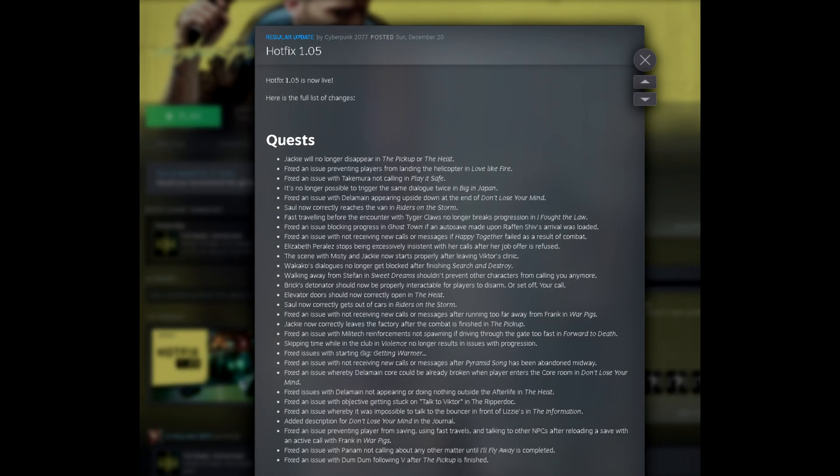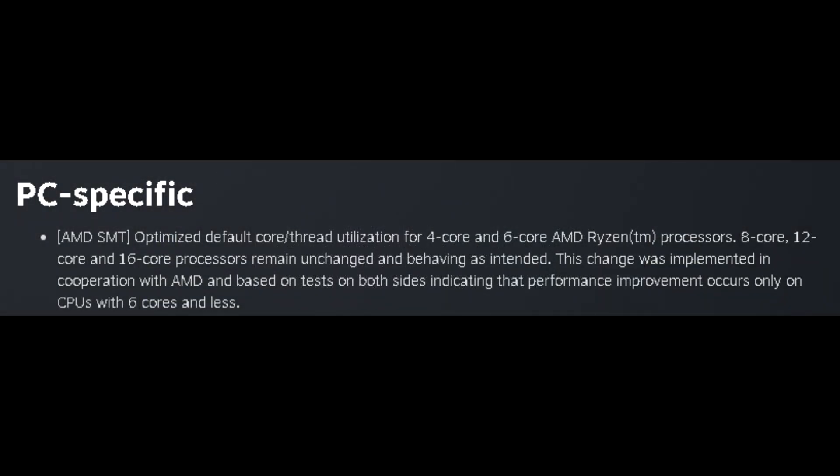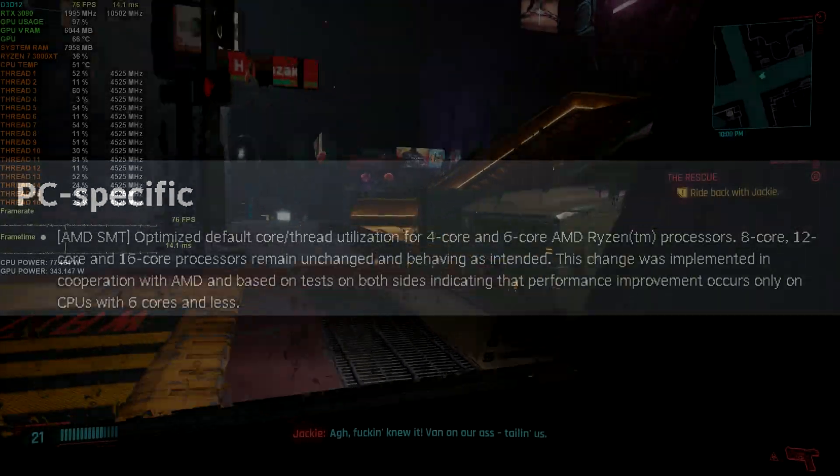However, it looks like with the recent patch version 1.05, CDPR has reverted the fix, stating the following: AMD SMT optimized default core and thread utilization for 4-core and 6-core AMD Ryzen processors. 8-core, 12-core, and 16-core processors remain unchanged and behaving as intended. This change was implemented in cooperation with AMD and based on tests on both sides indicating that performance improvement only occurs on CPUs with 6 cores or less.